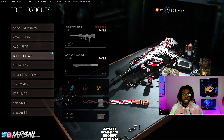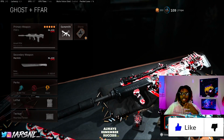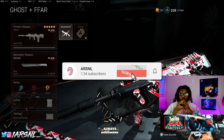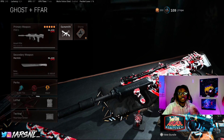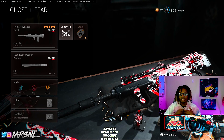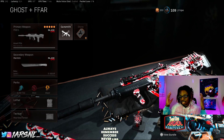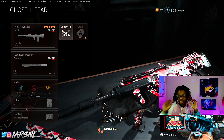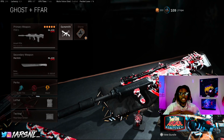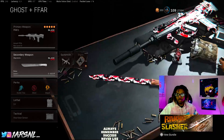That's my first class — XM4 and FFAR. The second class is my Ghost class. This is one of the most important classes for maneuvering around the map when you get your second loadout. I run the FFAR because I like to use it like a submachine gun — I know it's an AR but up close it shreds. This is the flex gun, similar to the Maddox from Black Ops 4 or the K-Bar from Infinite Warfare — it's the do-it-all gun for mid-range and close range.